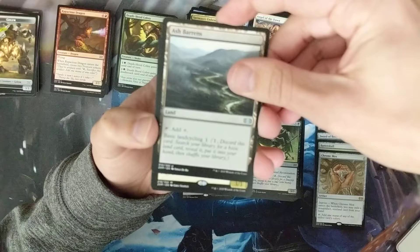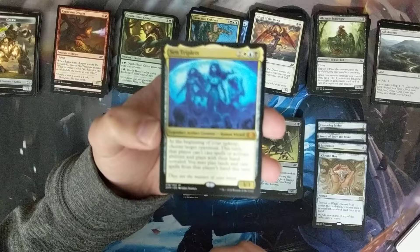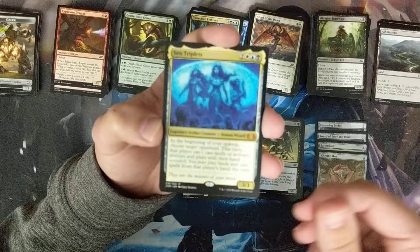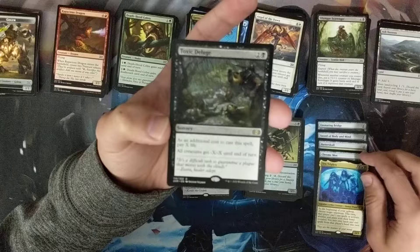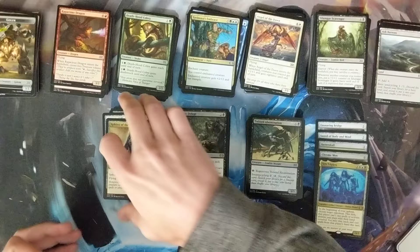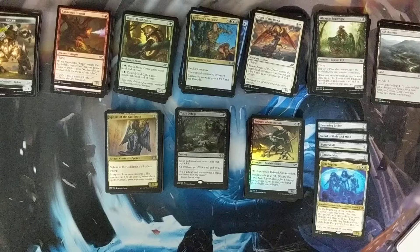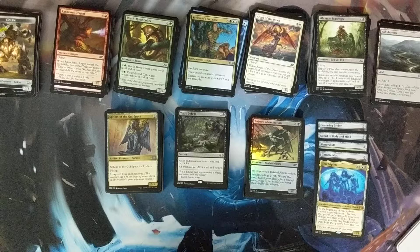This one is a mythic — it's a legendary. The Sen Triplets! That's a new mythic for me. At the beginning of your upkeep, choose target opponent — this turn that player can't cast spells or activate abilities. That's so mean. Cool card though. Can we get a double mythic pack? Nope, this one's a rare: Toxic Deluge. That's one of the rares you want to see. Fantastic — very nice Toxic Deluge. Great board wipe; pay for it in life and not mana. Very good rare — hope to see some more of those kinds of rares out of this side.